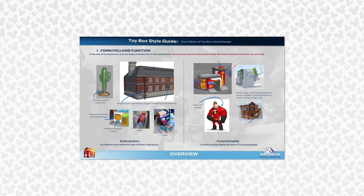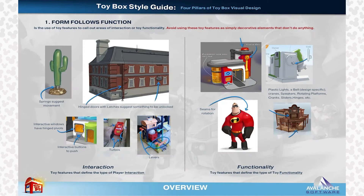Next, we have another Toy Box style guide focused on how form follows function. It mentions that they aim to use "the toy box features to call out areas of interactions on toy functionality." The examples given are a cactus tree which shows springs at the bottom suggesting movement; a building with hinged doors and latches suggesting something can be unlocked; interactive windows with hinged pivots and buttons; Lightning McQueen between two horizontal spinning tires suggesting turbos; and levers on buildings. They also highlight functionality features like seams for rotation on character models, plastic lights, a bell, cranes, speakers, rotating platforms, cranks, and slider hinges on buildings to help create that element of functionality.